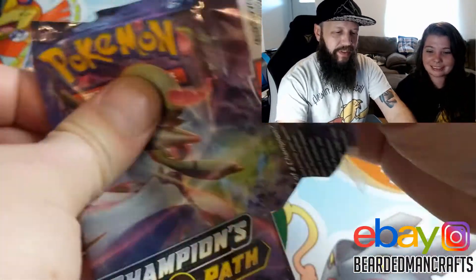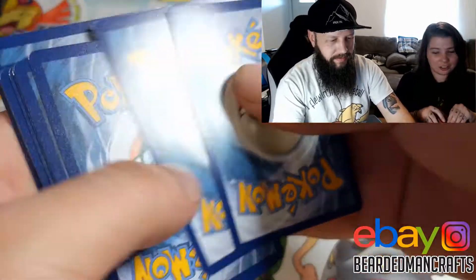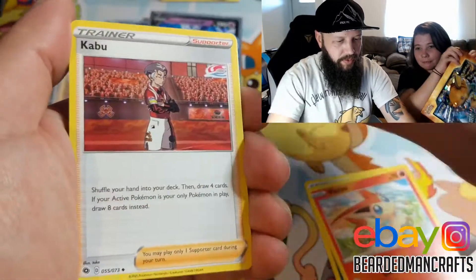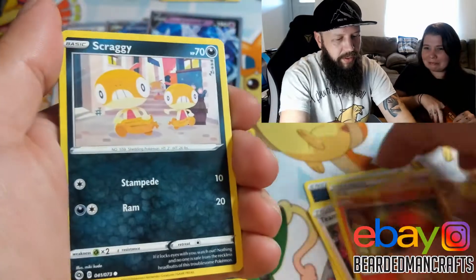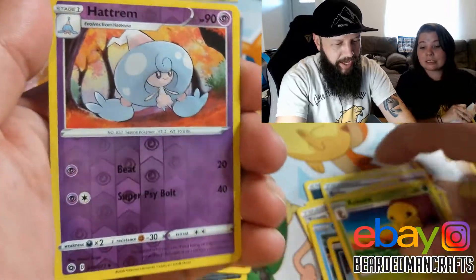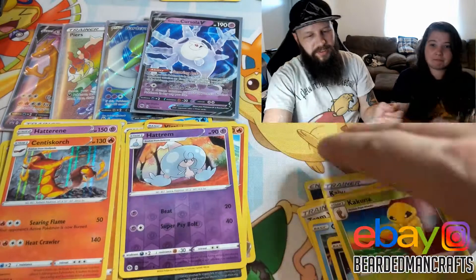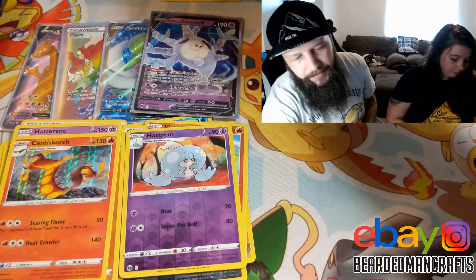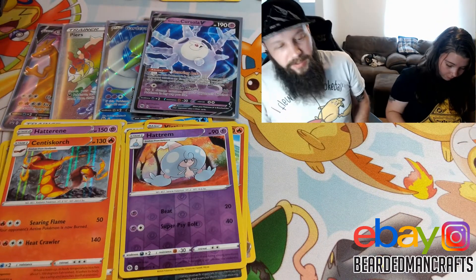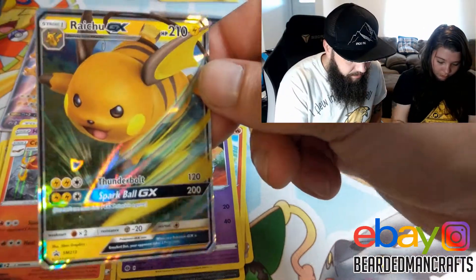Last pack of Champion's Path — is this gonna be the Charizard? And then on to Hidden Fates. Darkenary, Victini, Kabu, Team Magma Grunt, Sizzlelipede, Scraggy, Scarvana, Zigzagoon, Hakuna, Reverse Hollow, Hatrim, and a Centiscorch — I think that's new. So it's not bad: we got a Rainbow Rare, a Full Art, and a V card.